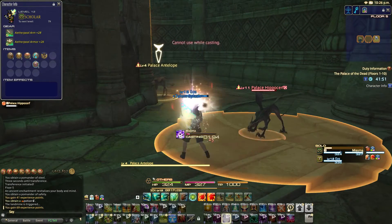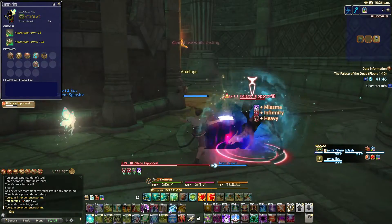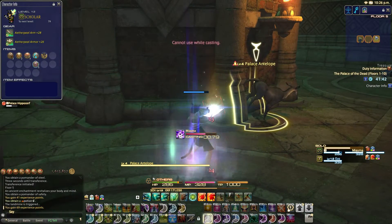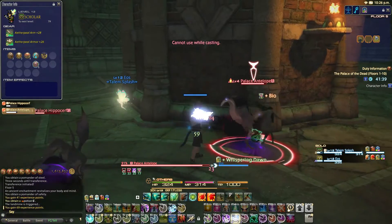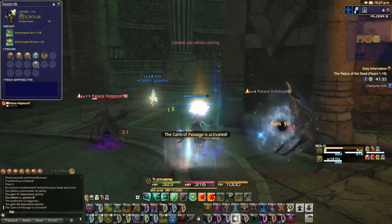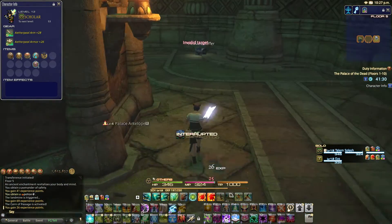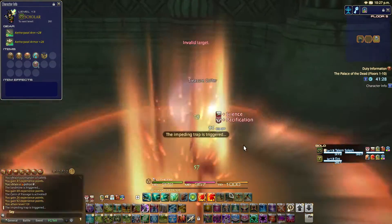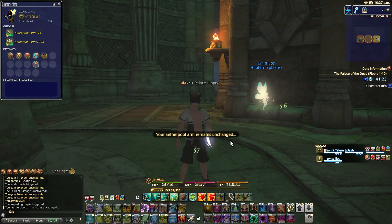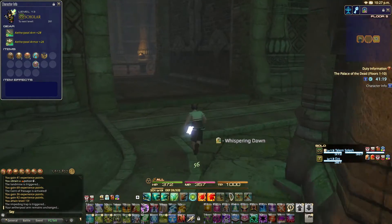Let's go and kill this palace antelope as well — I'll just throw the Miasma on you. Palace antelope, you want to see me? Look at it just sticking its butt out at me. So I'm going to focus on the antelope — the hippocarp should die on its own. That's the wonderful thing about Scholar — and once you get Bane, we can put all these dots on one person and then just cast Bane, and all those poisons spread to everybody nearby that enemy, which is really, really good for Scholar. And Summoner gets that too.